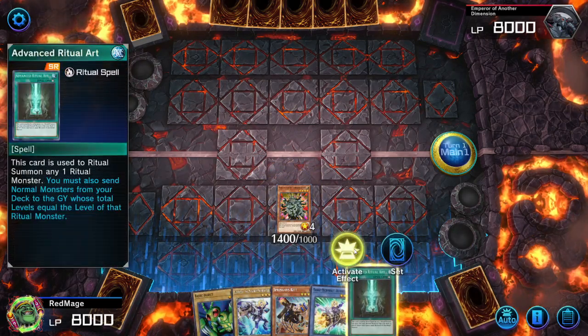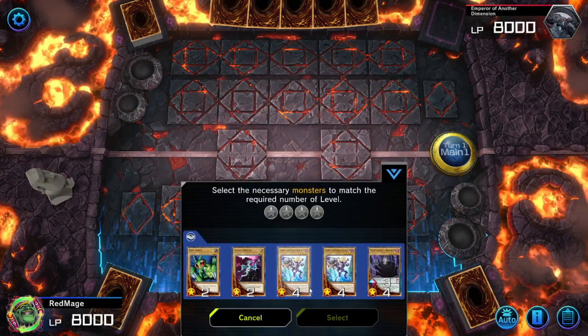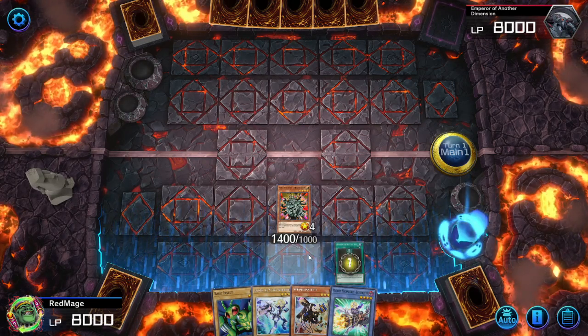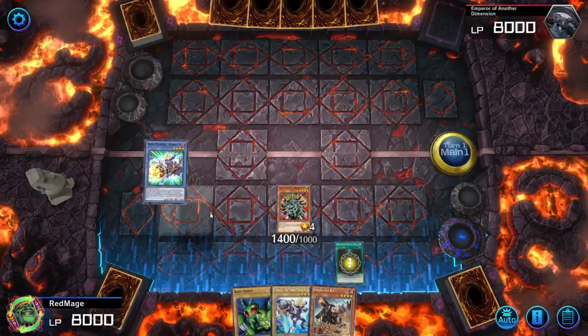Normal Summon Manju, activate the effect of Advanced Ritual Art. To make this, we will be using a Clavicus. Beto's Buster Online.